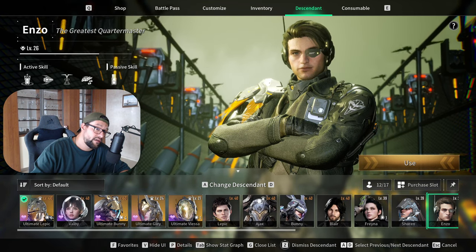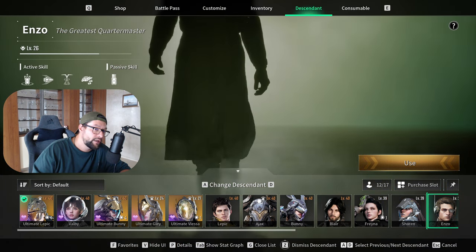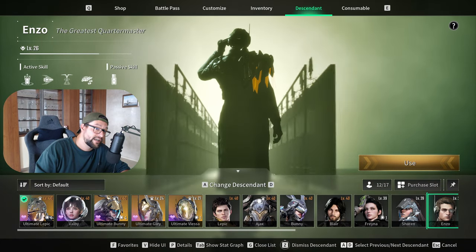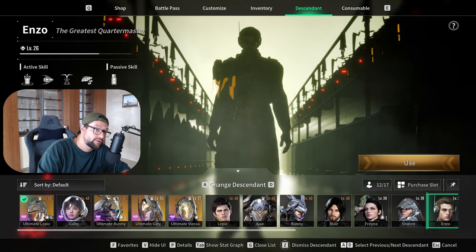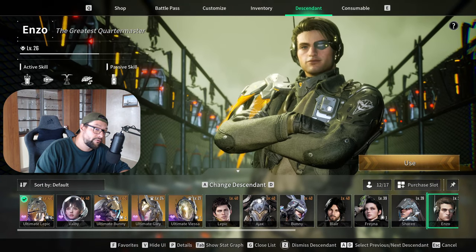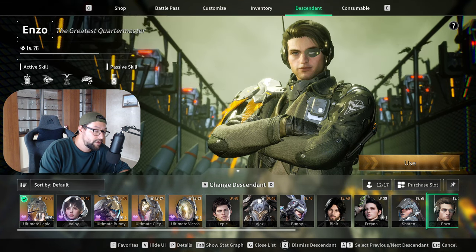One important piece of advice: you can unlock all Descendants for free in the game — you don't have to pay any money. However, if you decide to save time and pay to unlock the ultimate version or anything like that, I have a Nexon creator code you can use to support my channel, which will be in the description below.